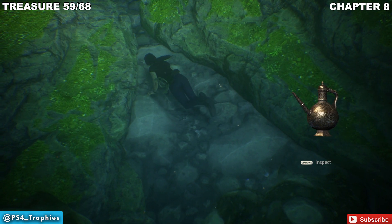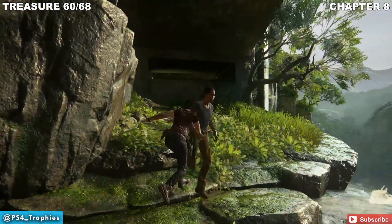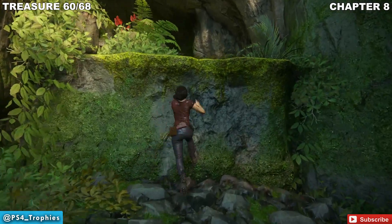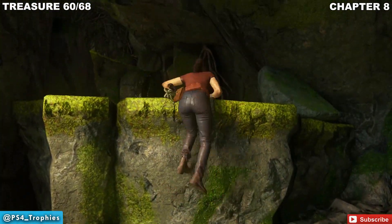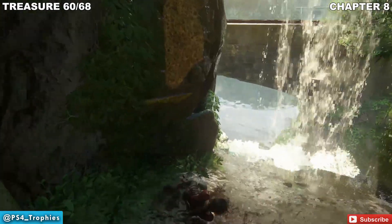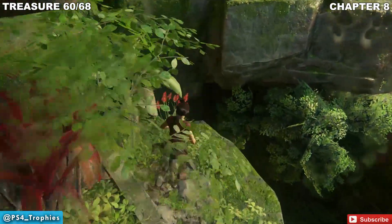Now another treasure is going to be located above us. So we're going to swim to the top and go up these rocks. We're going to get to a little mudslide where we're supposed to jump to the other side, but instead jump and slide down on the same side on the left. Don't jump to the other side — just slide and then jump. Make a leap at the end, then climb up and you'll find treasure number 60.